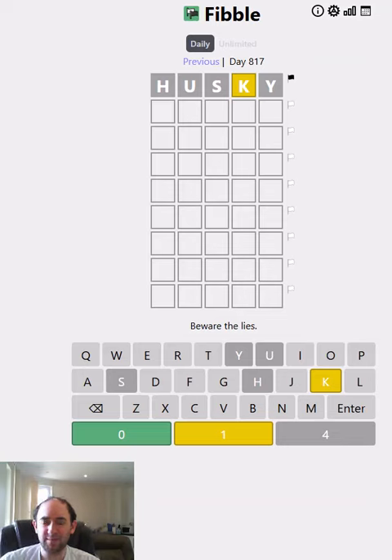Hello again, welcome to today's attempt at the Fibble Puzzle. This is Wordle, but there's a liar in every row. So maybe the K is lying — but then should it be green or grey instead? Or maybe the H, U, S, or Y is lying? The only way to find out is to play.